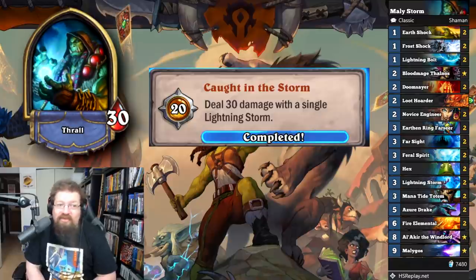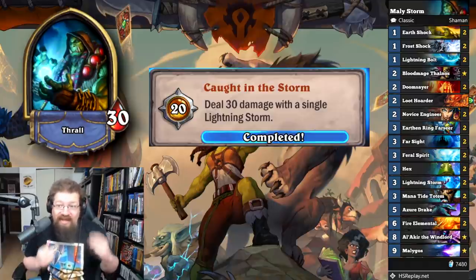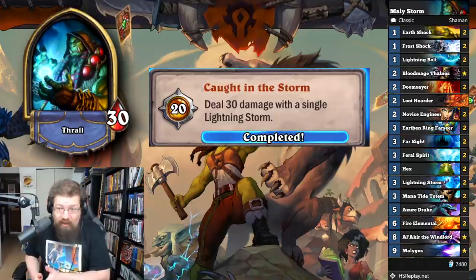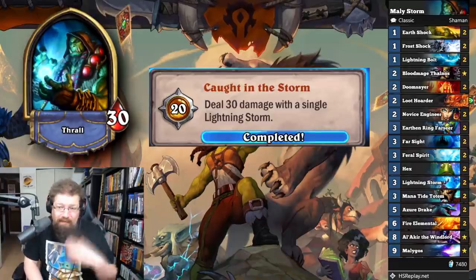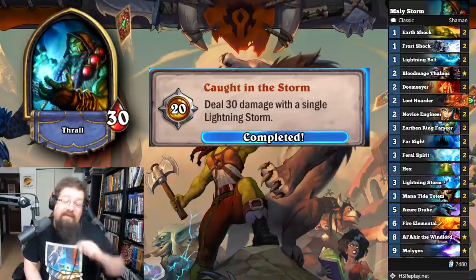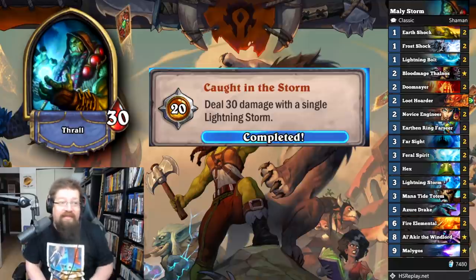Next, Shaman with 'Caught in the Storm' — deal 30 damage with a single Lightning Storm for 20 achievement points. Just think about Lightning Storm on a full board of seven minions — even a high roll of three, that's 21. So I played a Malygos Lightning Storm Shaman. Basically you Farsight into either Lightning Storm or Malygos, hope they have a relatively full board, then go Malygos Storm. You only need four or five minions and you can pair another spell damage minion in there. It's not going to win you games, but if you high roll those key cards you can get this done.